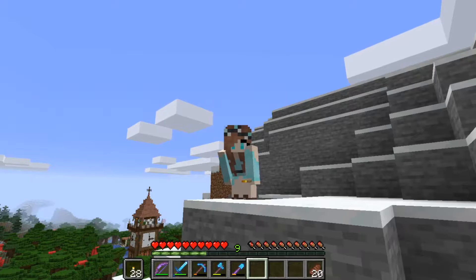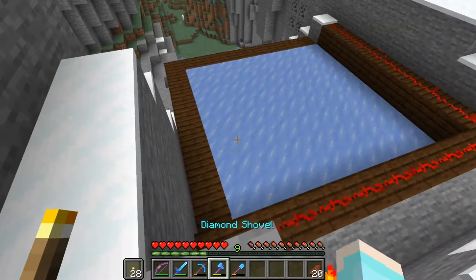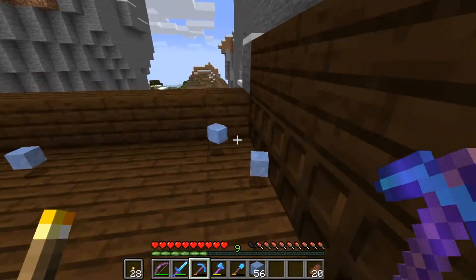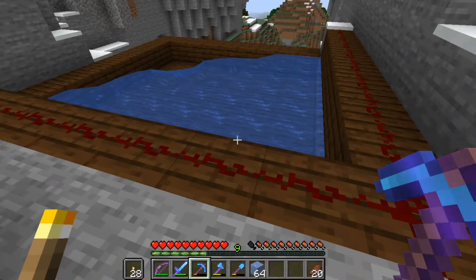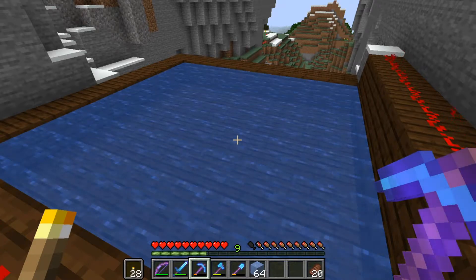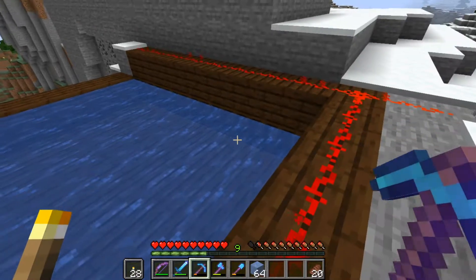And all the way up here in the mountains — you can see the clock tower in the background for a frame of reference — I've built a super small and super basic ice farm. Just this wooden area with trapdoors on the bottom. I flick this, the trapdoors go down, water floods out, and then I can reset it and wait for that to freeze. It's really, really basic. It took about five minutes to build, and if you don't have an ice area nearby like a frozen ocean, it's really handy to build one of these.